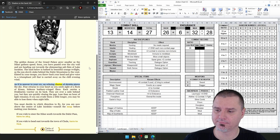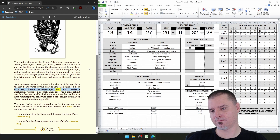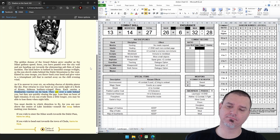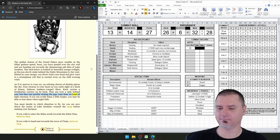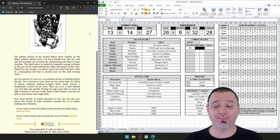As if in answer to your cry, an echoing chorus of shrieks pierce the sky. Fear returns to your heart as you catch sight of a flock of Kron — hideous leathery winged flyers — each carrying a Dracarum warrior on its back. They are over a mile behind you, but quickly closing the gap. Less than an hour of light remains — if you can evade them a little longer, you may be able to lose them when night falls. You must decide in which direction to fly, for you are now above the center of Lake Inrahim. Consult the map before making your decision. We have made our daring escape for the most part, but to leave a little suspense to see if we have to fight these guys, we're going to end the episode here. Thanks for watching, and see you guys next time.